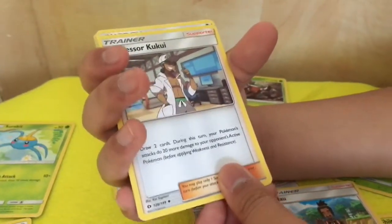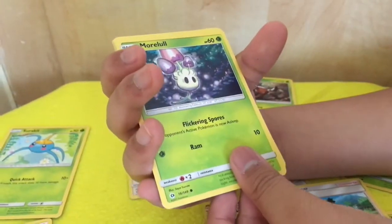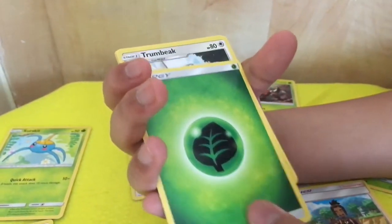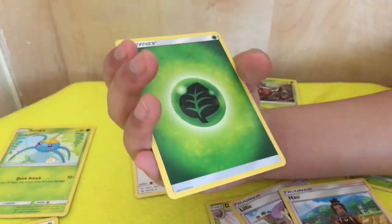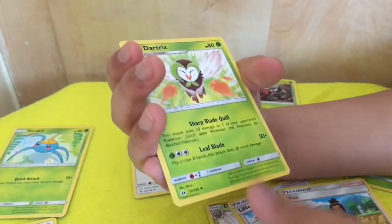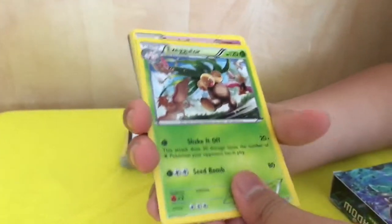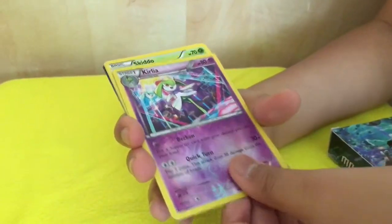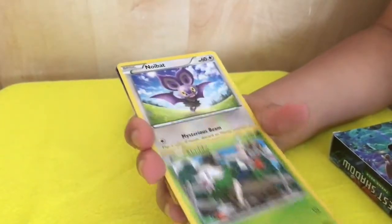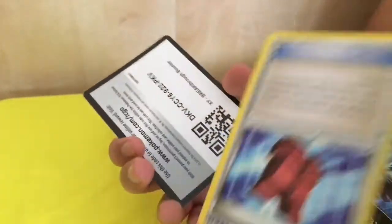A Professor card, another energy card, another Nincada, another Morgrem, another Morgrem, an energy card, a Trumbeak, a Rowlet, another ball card, another energy card, and a Dartrix — this is from my previous pack. Another Nincada, another Nincada, an Exeggutor, a Great Ball, a Piloswine, a Simisage, a Cradily, a Skiddo, a Noibat, and a trainer card.